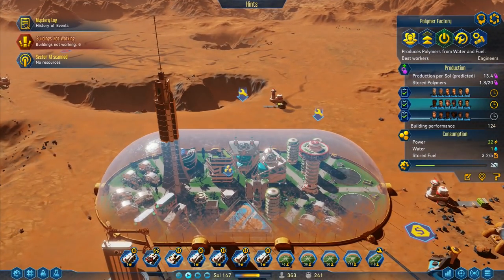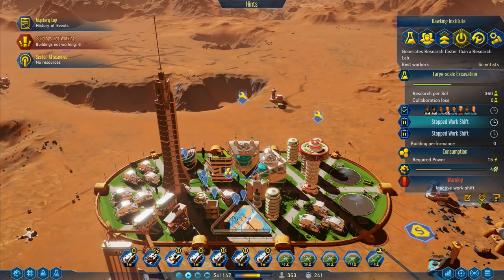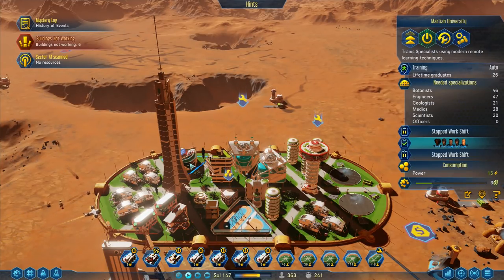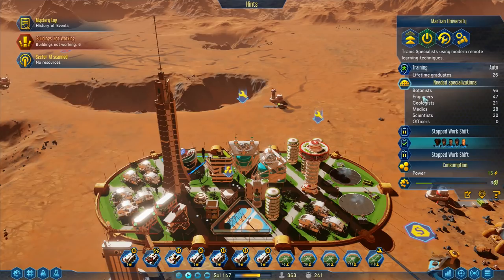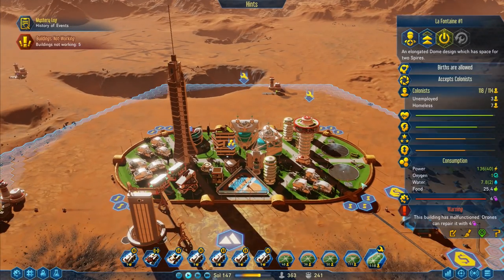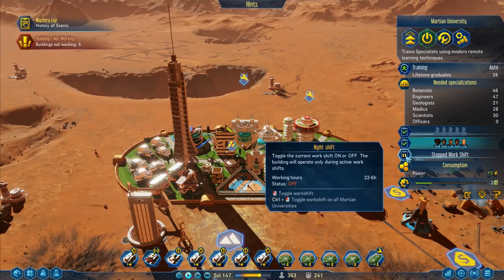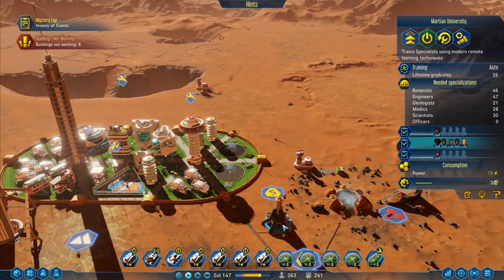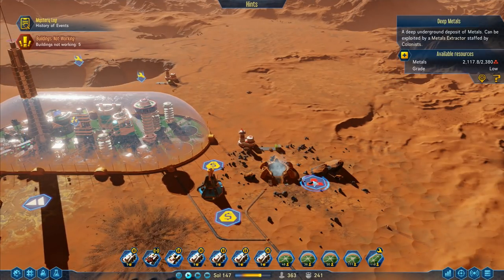The university's over here. I've got a university in there — it's the Martian University. I've got shifts, so I can go here. Needed specializations: botanists, engineers. I think it does it automatically. This dome here's got three unemployed people — excellent. That means I can start another shift on here. Start two shifts on there. This one's working fine, they're busy extracting metals. And then this one here is also busy extracting metals.